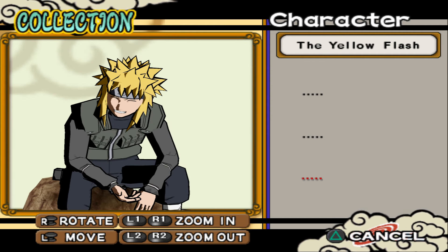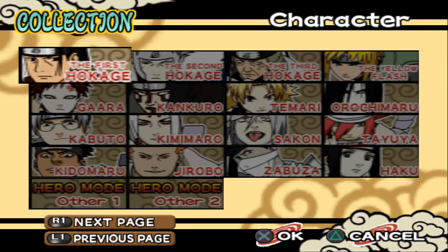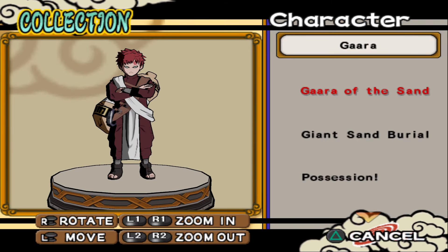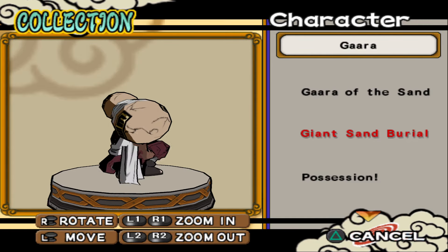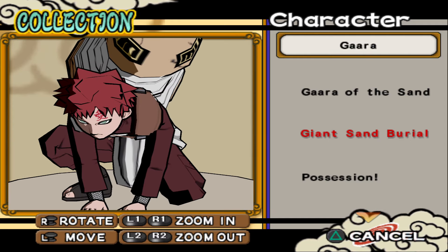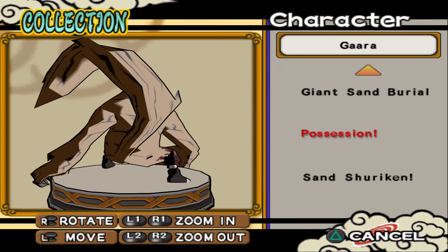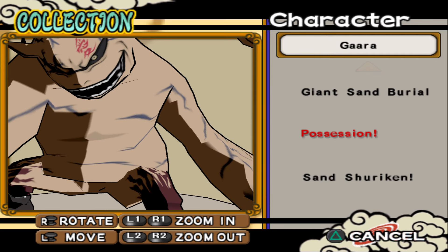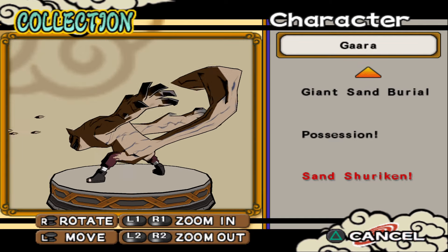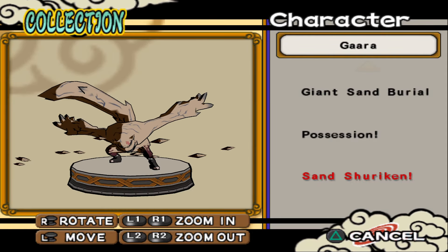Nice figures for Minato. How did we not realize this person was Naruto's father — you can see the resemblance a lot. Kid Gaara of the Sand — Giant Sand Burial, just the pose. I wish we could have had the tailed beast mode for Kid Gaara in Storm games. Storm 1 is my favorite Storm game, but they missed so many characters — the Land of Waves arc was missing. I wouldn't mind if they remade it with all these new characters, a decent story mode, and more 3D cutscenes.